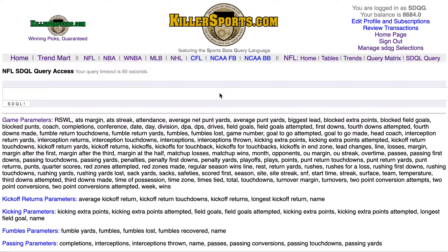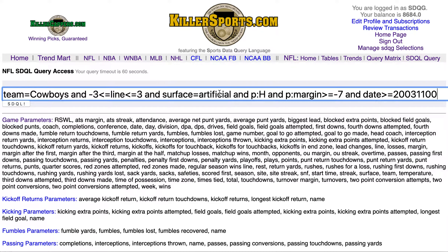The Dallas Cowboys are next in our featured performance indicator. We're going to set the team equal to the Cowboys, with the line greater than or equal to minus three and less than or equal to three, so the line is within three points of Pick'em inclusive. The surface is artificial — this is the game surface on which the game is being played.